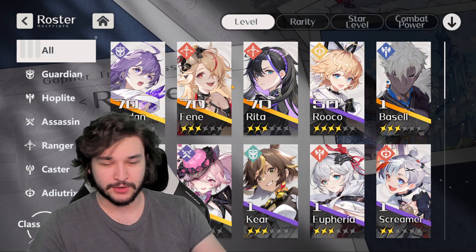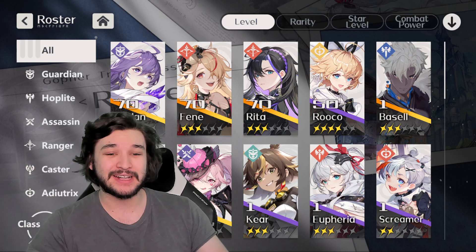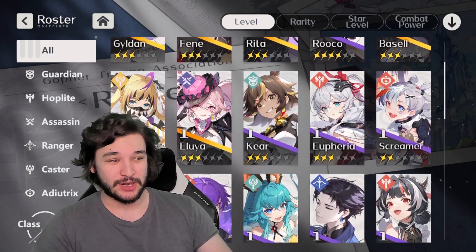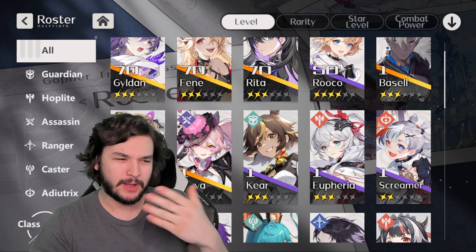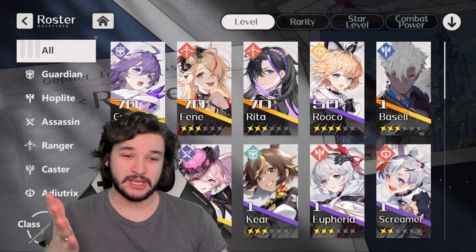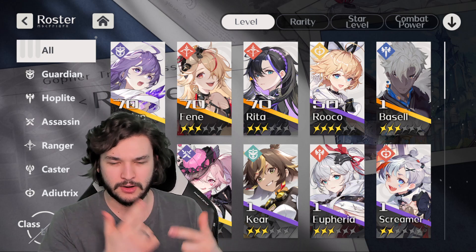The second tip about progression is that you can only use four characters, so I highly recommend you do not build more than four. This doesn't mean you can't experiment — as I mentioned in my previous video, you can build whoever you want and then reset them. I've been going back and forth between Media, Eluia, and Rita trying to figure out who's amazing. I'll level someone to 50, dive in, and if I don't like them I'll back out and try a different character. The point is you don't want a level 50 and a level 30 fifth character because your resources are spread thin.